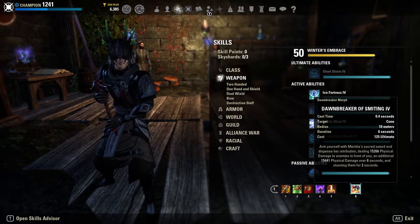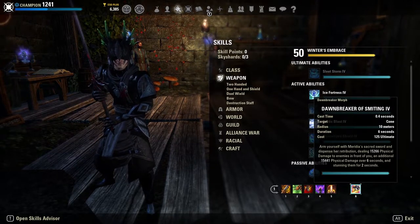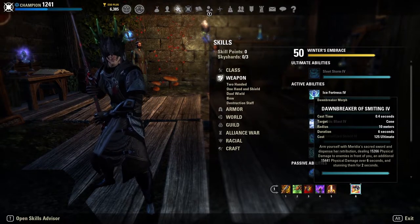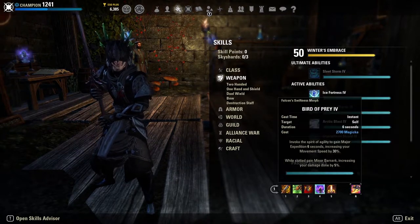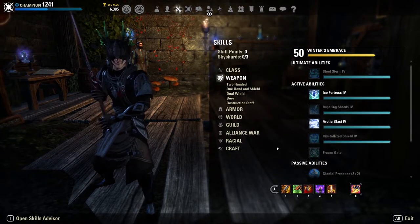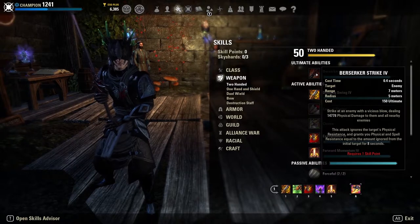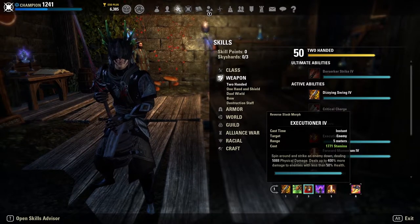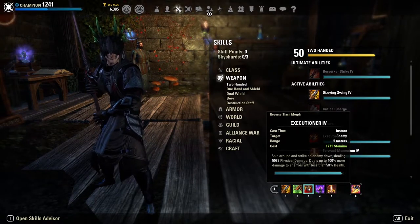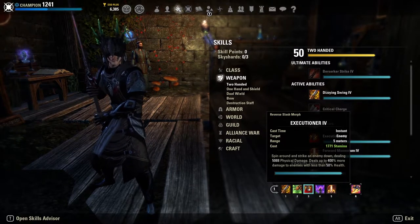We also have Shalks, which deals 13.7k poison damage to enemies in front of you and then resurfaces again dealing an additional 13.7k poison damage. These two skills combined together are a lot of upfront burst, combined with Dawnbreaker giving us a massive damage spike — 15.2k physical damage to enemies in front of you with a DoT over six seconds, plus a good CC. If you do not want to run Dawnbreaker and want extra penetration, you can run Onslaught instead. We have Executioner for our execute, which also generates ultimate back from our Asylum Greatsword — hitting an opponent executes them for up to 400% additional damage at low health.